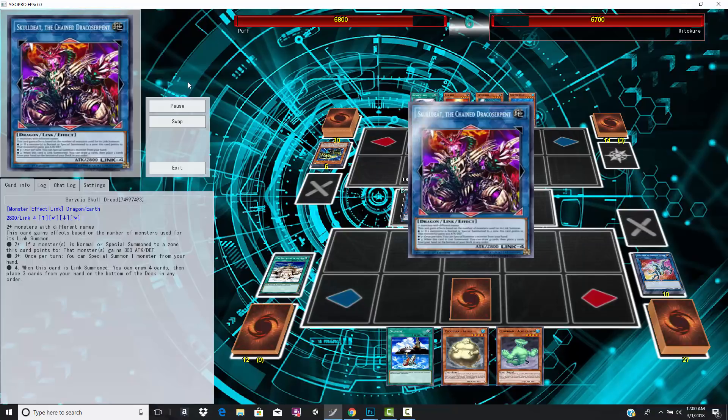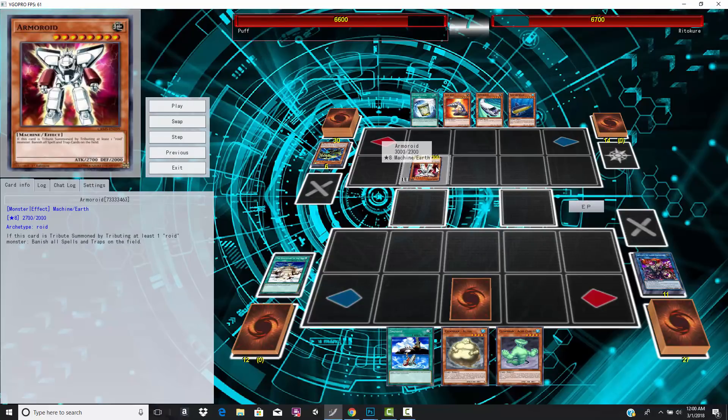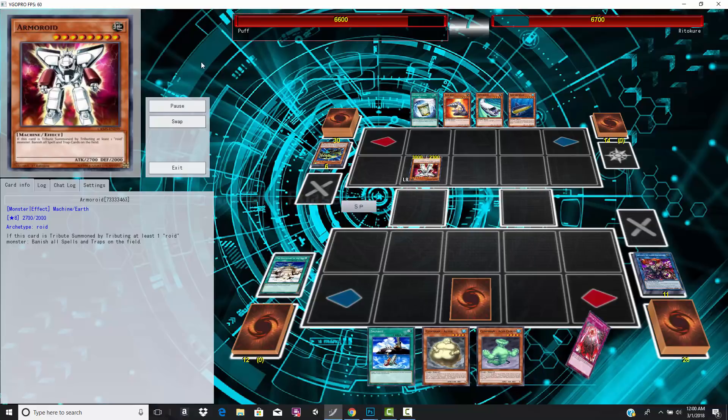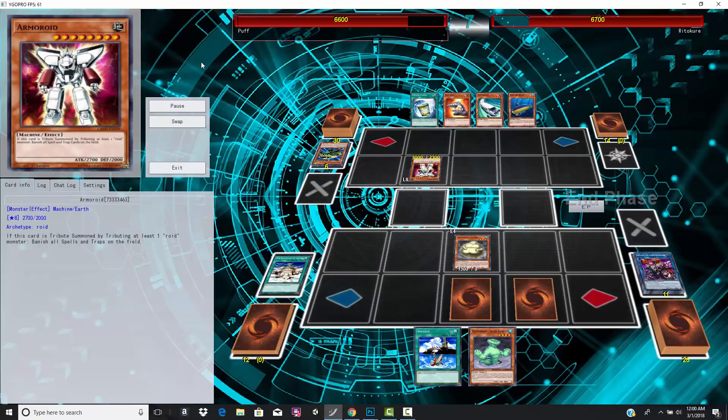Mixer Roid comes down and then he throws Armoroid on the field. Since Armoroid got pumped up by 300 attack, it's actually able to run over the Skull Dread. So even though Skull Dread did a little bit of work, it immediately gets blown up.